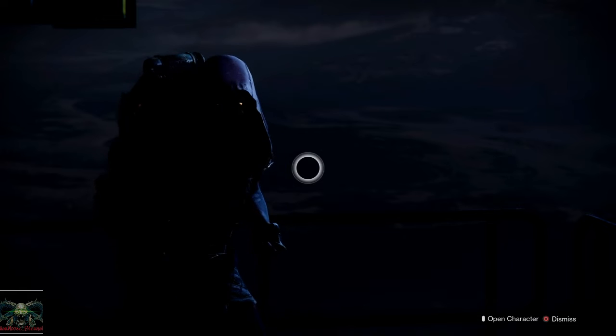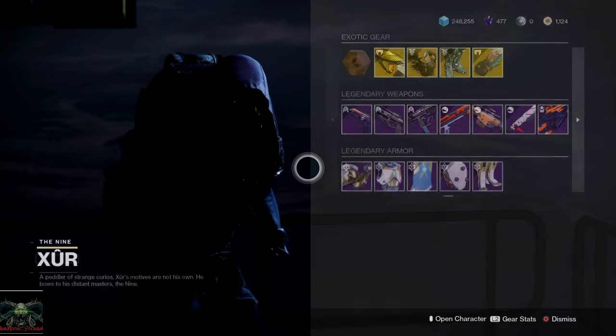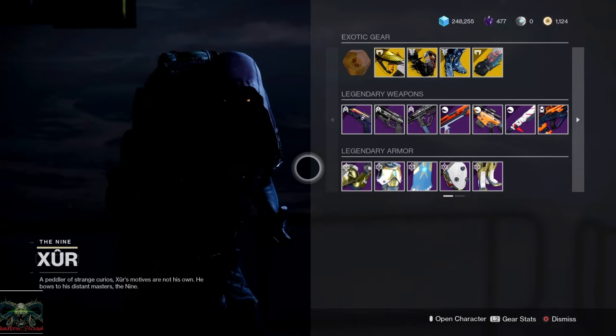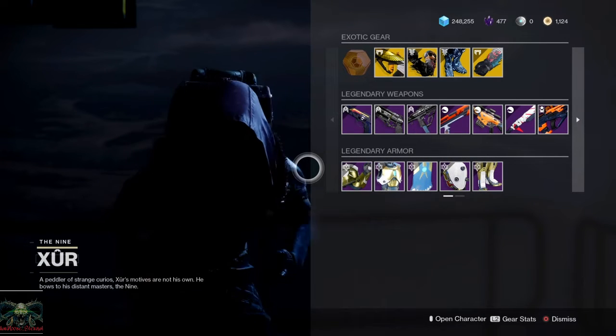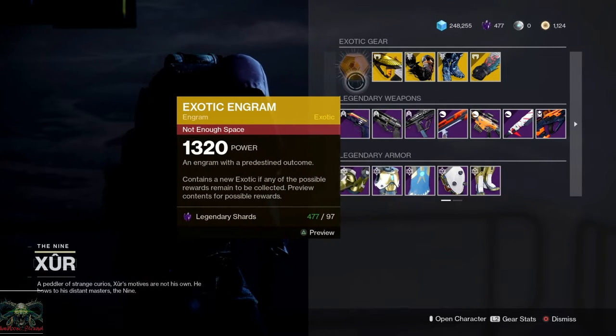Alright, so here we are. He's got his exotic engram — along with his whole selection and armor. Exotic engram: 97 legendary shards.